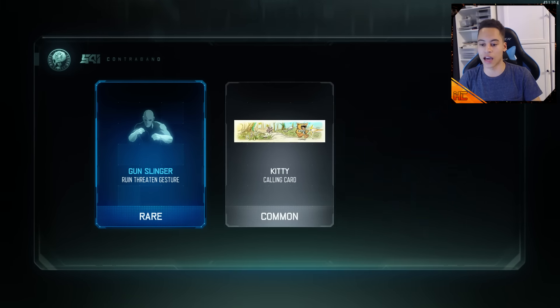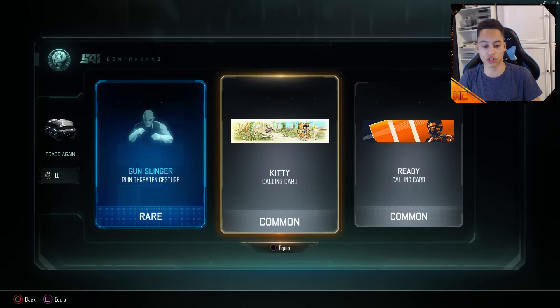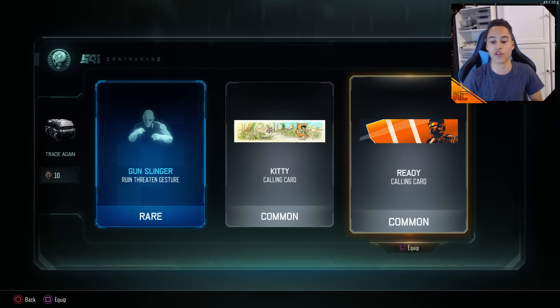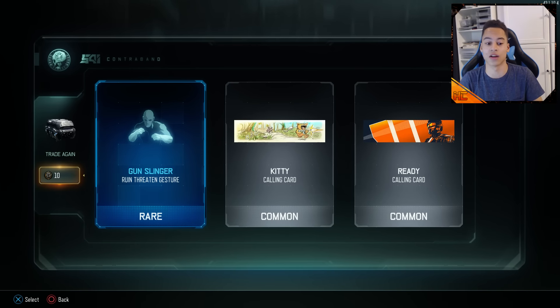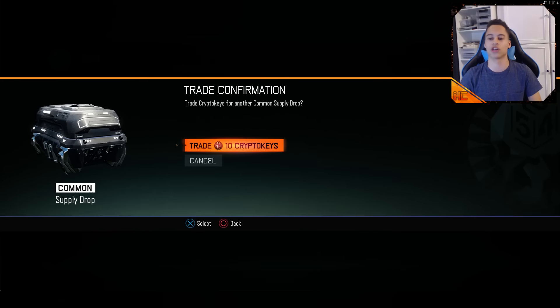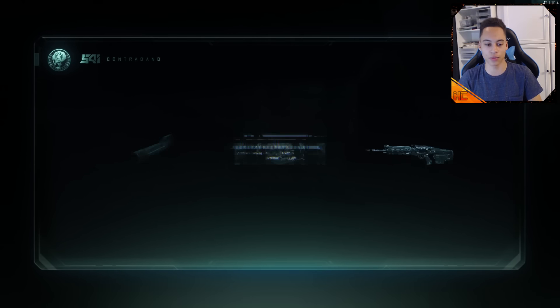First of all, Gunslinger Threaten, and we get a Ready Calling card. I'm not too sure if any of these are new. There are actually new features — you can do a straight up equip by pressing square, which is handy. And yeah, Gunslinger Taunt, so that can be in the Taunt Showcase series. Six more to go.